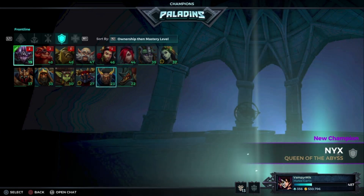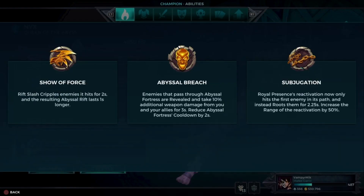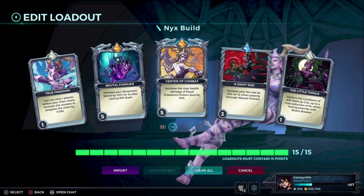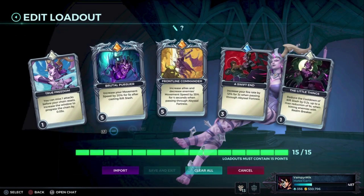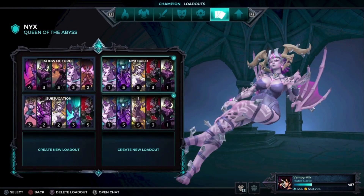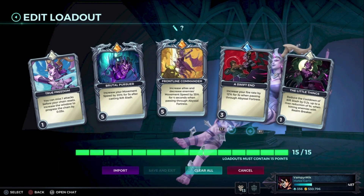We also have a build for Nyx. If you go off-tank with her, you want to go for either Show of Force or Abyssal Breach — I like Abyssal Breach. You can either go for more damage on the area, or you can go for movement speed. I like to go for the movement speed build because I like to be more speedy with her.